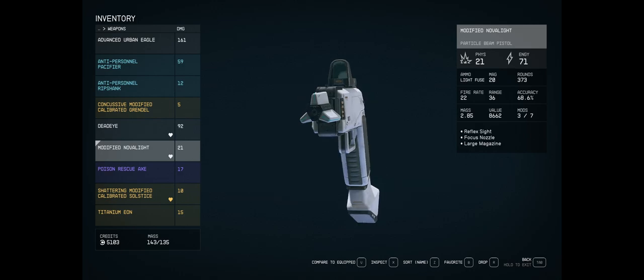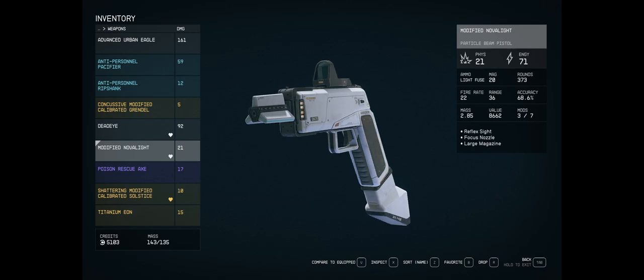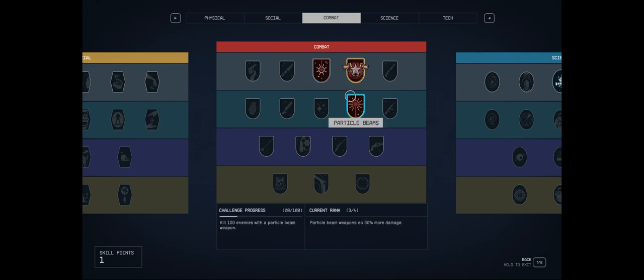Particle beam weapons are weird because they get boosted by two perks plus their weapon type perk. The other particle beam weapon of note is the Big Bang, and that is a shotgun. Essentially, the perks that scale these are lasers and particle beams. Both of these scale the damage, and then also pistols in this case, or shotguns in the case of Big Bang. The thing that's crazy about these is that they also inherit the other perks, like the final perks.